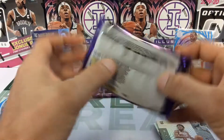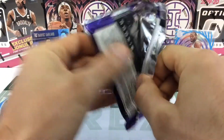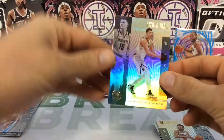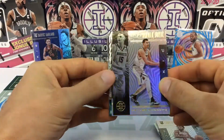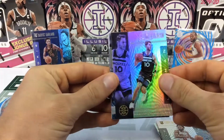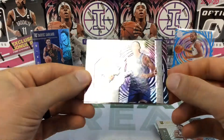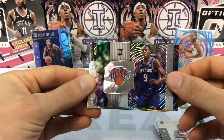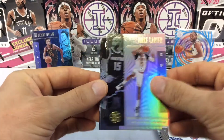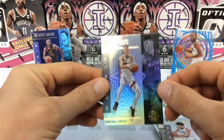We got two packs left. We've pulled a bunch of parallels — let's see what else we got. We got a Jokic, the Joker. Jake Layman — there we go, got an RJ Barrett instant impact, nice rookie hit there. Vince Carter, Brandon Clark rookie, and a Tyler Hero rookie.